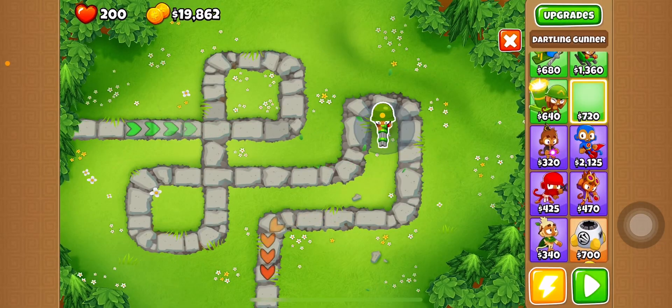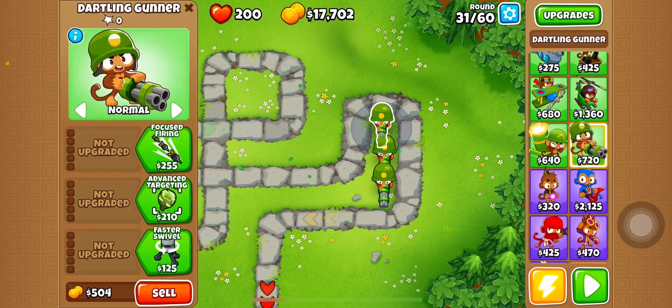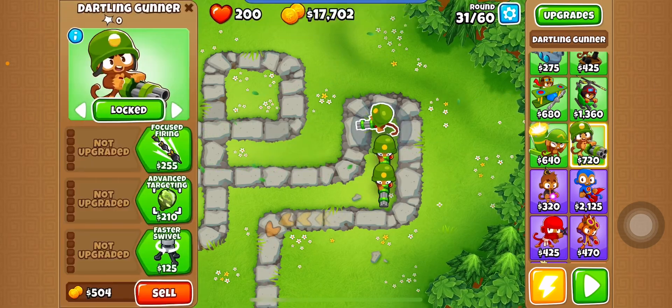Want your tier 5 dollar winners? Do this strategy. We'll make you medal, put a deflation, and then lock it on.